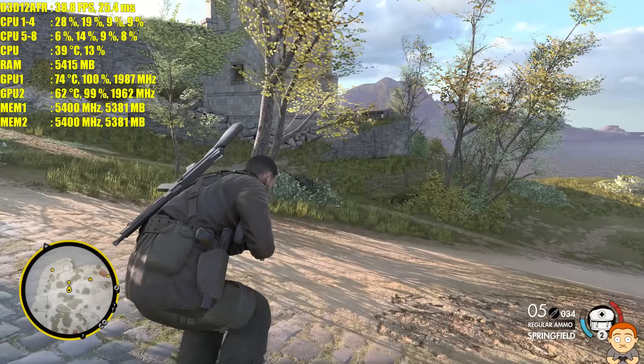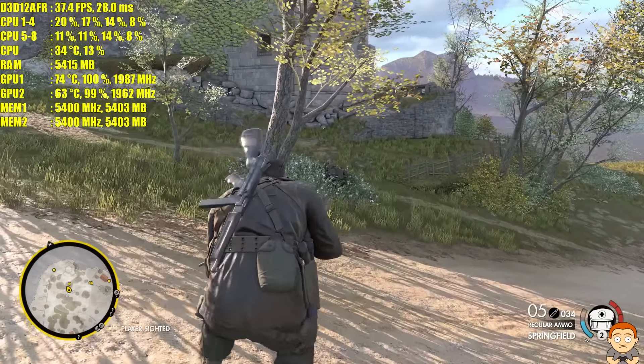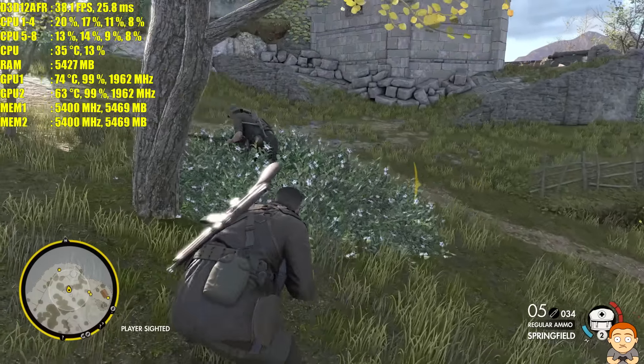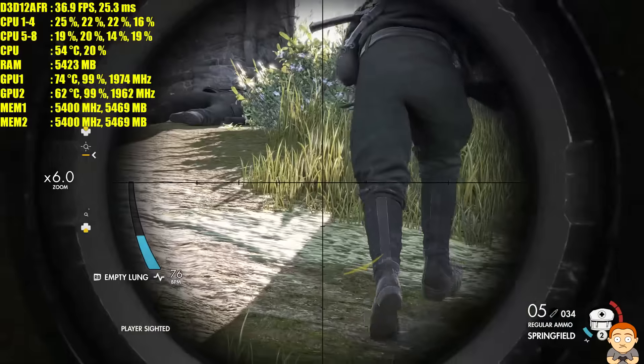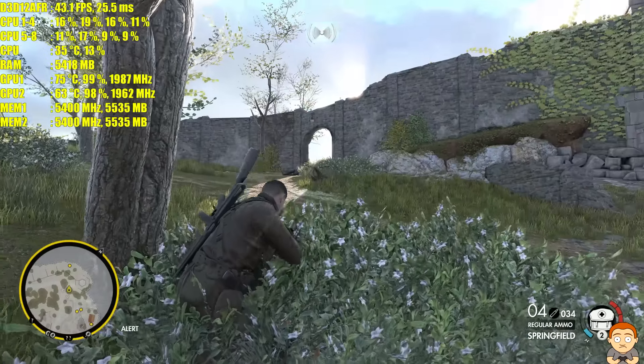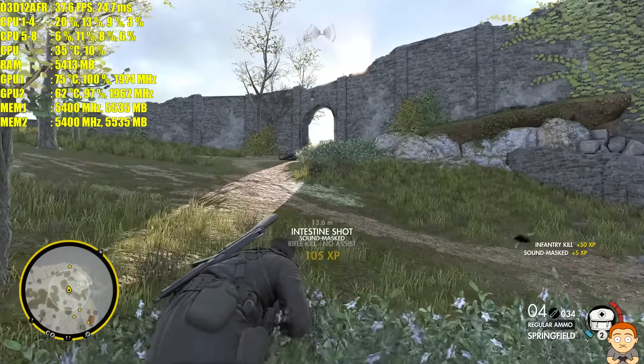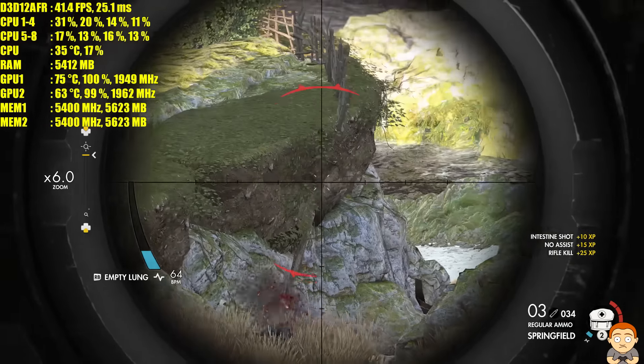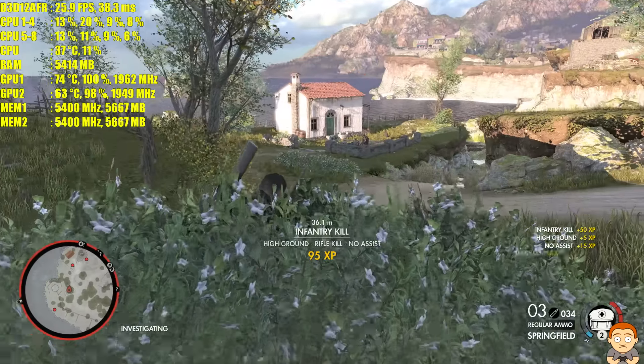Should we stealth kill this dude? Can I do it? He's going to turn around, isn't he? Or I'm going to get smited — why would you run away? Oh what the hell. I think they know I'm here.